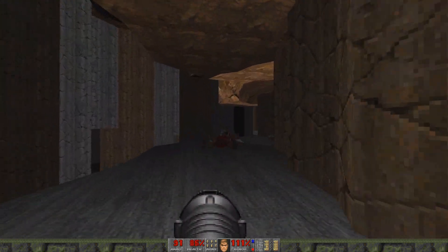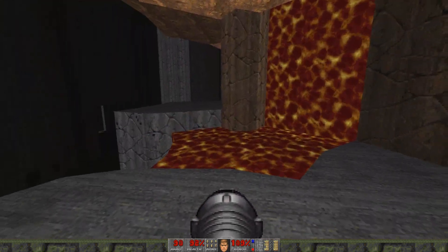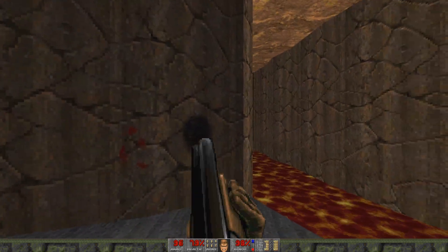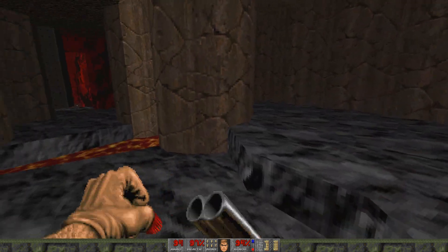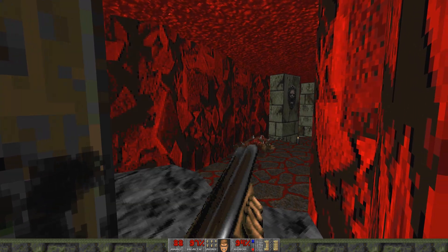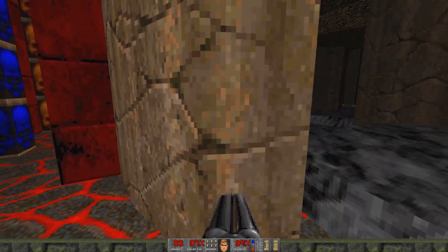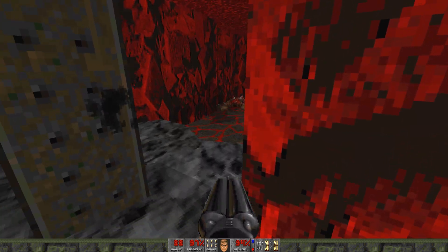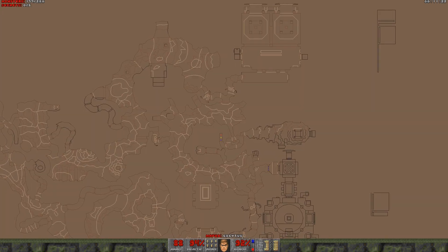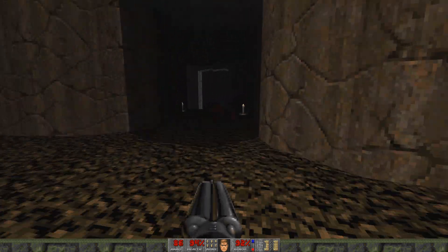See, that's what I was talking about earlier with the auto-aim hitting the ground — that's why you never use a rocket launcher in close quarters. That's what the super shotgun is for. All this lava, not a single radiation suit. I call it a radiation suit because 'environmental protection suit' is a lot more to say. And I still need the yellow key, so I'm going to need to find that.